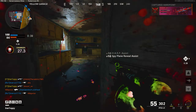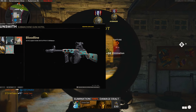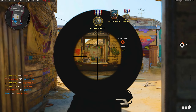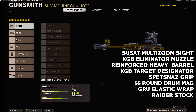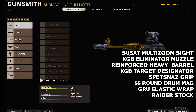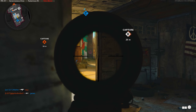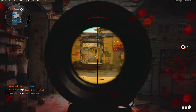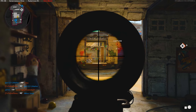The first and hardest challenge you want to focus on is Geometric, which is 50 longshots. For this you'll want a slightly different class setup and you will want to run the Gunfighter Wildcard so you can get 8 attachments on your gun. The setup is the Su-Sat Multi-Zoom Sight, the KGB Eliminator Muzzle, the Reinforced Heavy Barrel, the KGB Target Designator, the Spetsnaz Grip, the 55 round drum mag, the GRU Elastic Wrap and the Raider Stock. This class is an absolute laser beam and will make it super easy to get long range kills. The easiest way is to tap fire in hardcore modes, but you can spray as well with a little extra recoil control as it is so accurate.